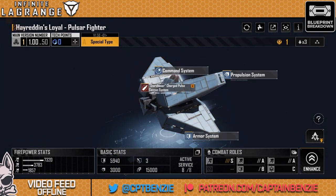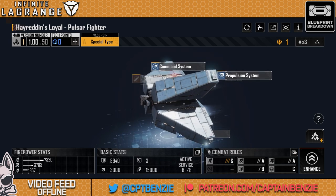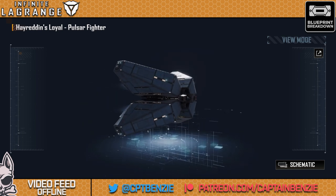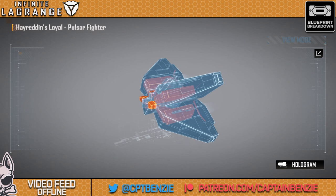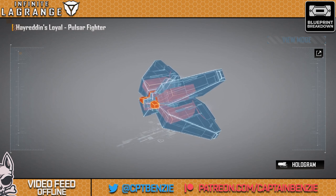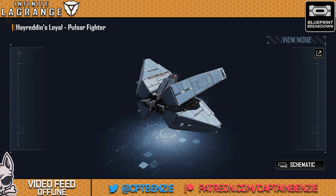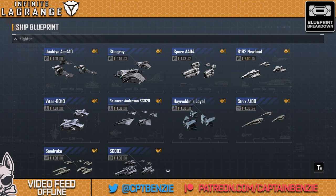Let's jump in and have a look at Hyrodin's Loyal. Its basic type is the special type known as a pulsar fighter, and can I just say how absolutely stonking beautiful this thing is. I adore the design — that sort of cross shape with all of the additional trimmings. When they teased this one in the recent event and you saw a whole squadron doing a flight formation, I was like oh my goodness I can't wait to unlock these. Probably one of my favorite ship designs in Infinite Lagrange, especially amongst the fighters.